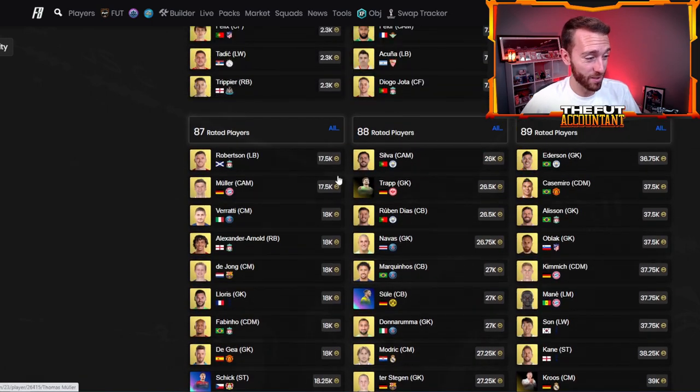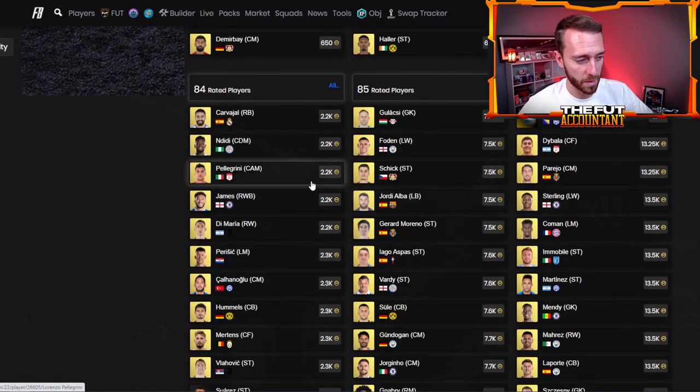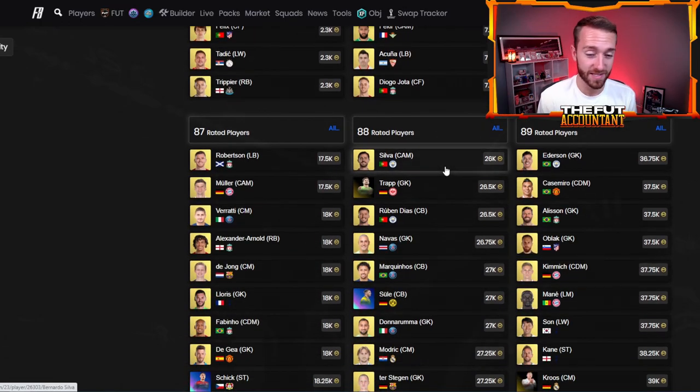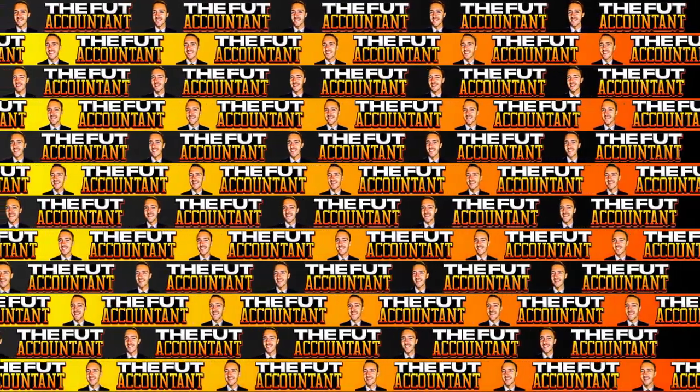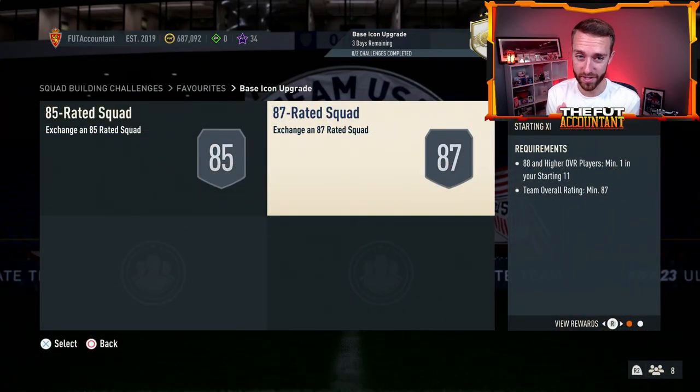Even 87s are up — these guys were 16k at the content drop. These 86s were 12,000 coins. 85s and 84s are still pretty low. But I think people are investing in the higher tier because, A, that's what's in demand right now with the base icons still out and Robbie Keane's SBC being very popular in the game. But also people know this one is probably not going to be that cheap. Similar to the requirements of the base icon upgrade, you have an 88 overall or higher player required inside this 87-rated squad. That requirement alone has made 88-pluses go up a lot in the past few days, and it's easy to get SBCs done with a couple of high-rated players.